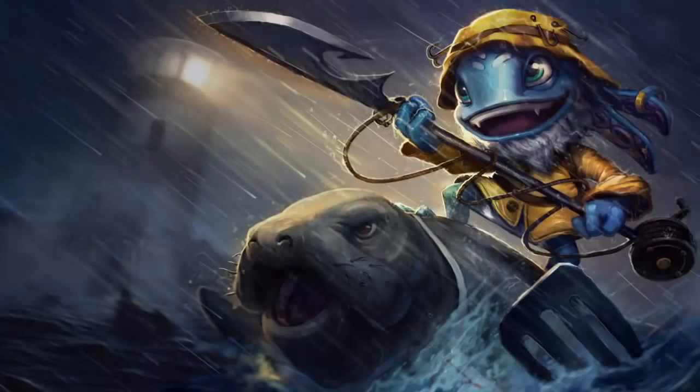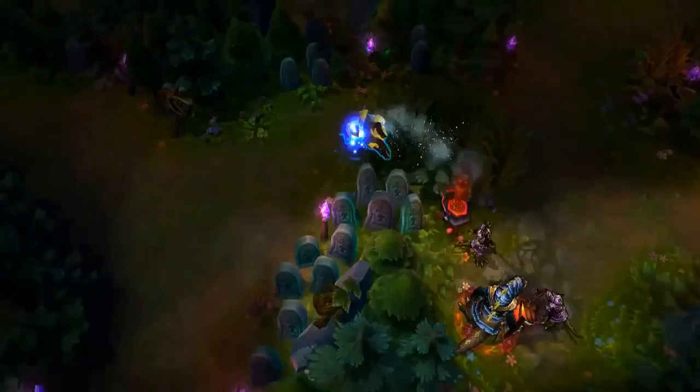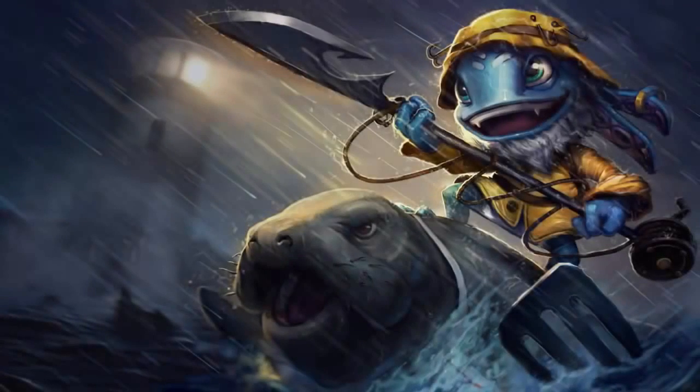So now I'm going to show you how to check jungle camps using a technique called double jump. You can use this trick in many different ways, like checking a shore when you don't have a wall.